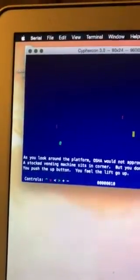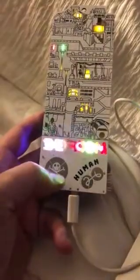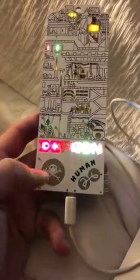When you hit the commands that are unavailable in red, it changes the actual images on the badge itself. If you move into a different room by pressing the corresponding colored key, that room description changes on your serial emulator.